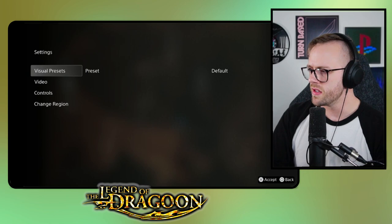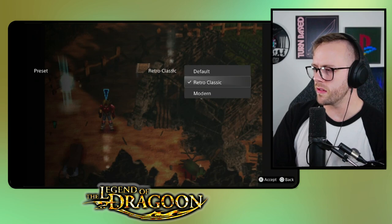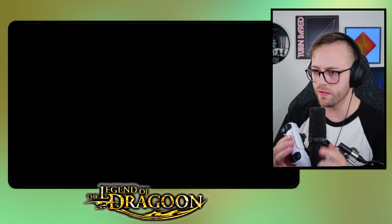Let's try some of the other visual presets. Default has a more cool filter to it, so it's kind of lighter. Settings — let's turn back on the retro classic. I like that; this is how I remember it. Of course we can save our game here. It's going to be weird to get used to — if you want to hit your menu, I think you can press triangle.